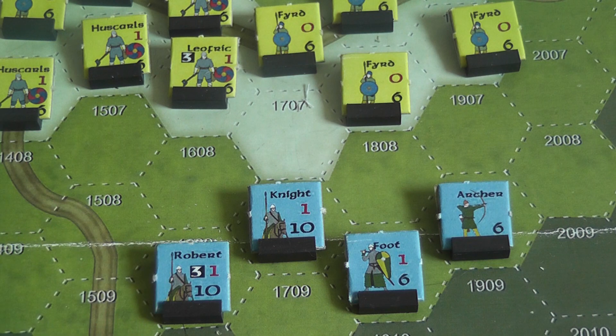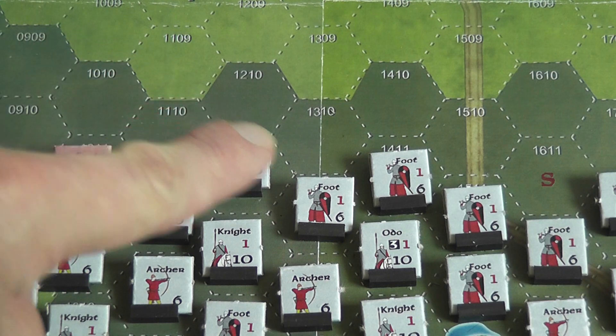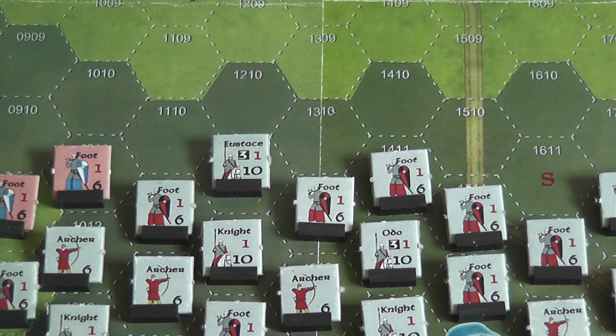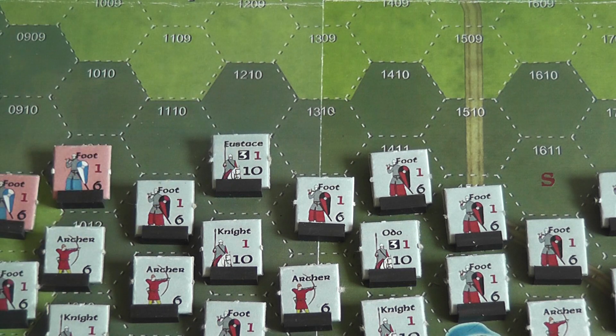Leaders, when hit, can roll a die, and if you roll equal to or less than their command value the leader is safe — you can ignore the hit. Each turn starts with a rally phase during which the Norman player rolls a die for each leader on the board, and for each roll equal to or less than that leader's command value, you can return a unit eliminated the previous turn to the board, placed as close as possible to the rallying leader.